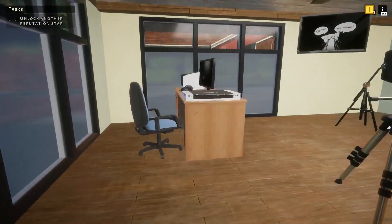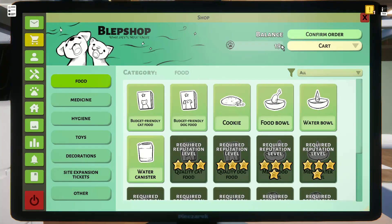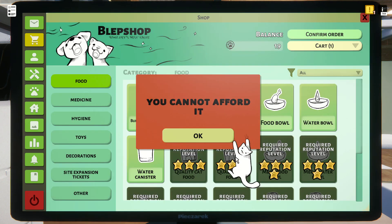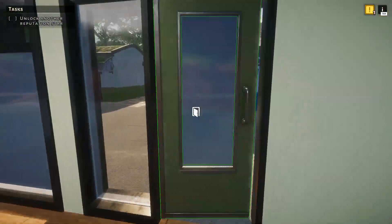Now it's time to buy the food and water balls for the kitty jail, and maybe some toys as well. Houston, we have a problem — we're out of money! Can I go into overdraft? No? Well, this is not good! But I think I have an idea how we can manage for now.